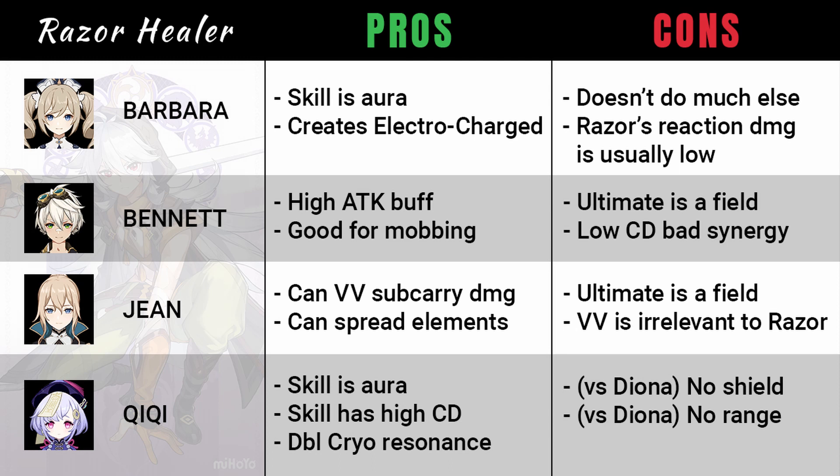Jean can give the Viridescent Venerer support unique to Anemo users, but it's not that important for Razor because Razor's main damage is physical. Nevertheless, Viridescent Venerer support can still play a huge role for sub-carry damage, so it's not entirely worthless. Jean can also help spread the electro or cryo aura so more people can get the Superconduct debuff. Lastly, Qiqi is usually the best healer option for Razor because her elemental skill lasts for a long time and follows Razor around. She also enables the double cryo elemental resonance with Kaeya. But the two things Diona has that even Qiqi doesn't bring are the shield and the ranged role.